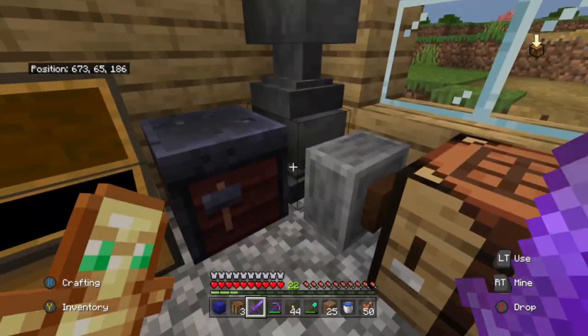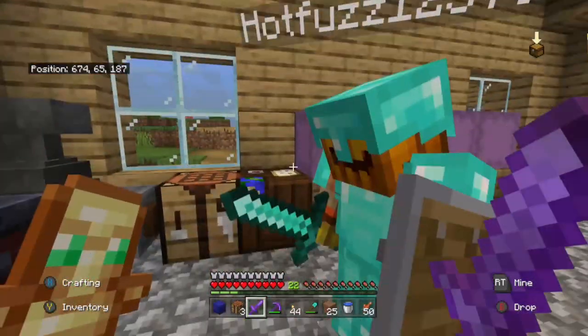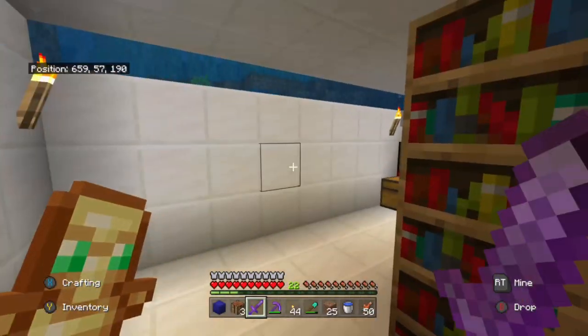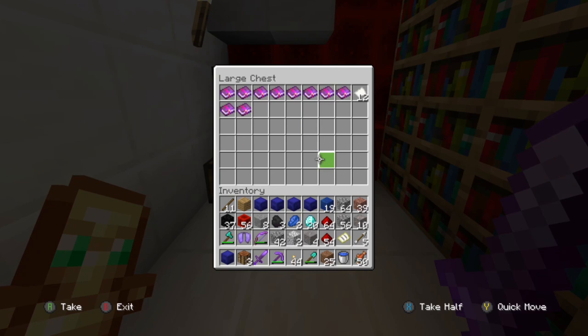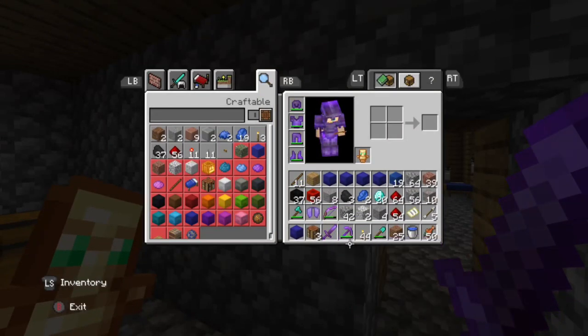This chest is going to be our food chest but we're going to move it to our massive storage room which I'll be showing you very soon. We've got some rough stuff, an anvil, and this is the enchanting room I made. I kind of like it - pretty cool. Some bugs and stuff and my XP level is full.